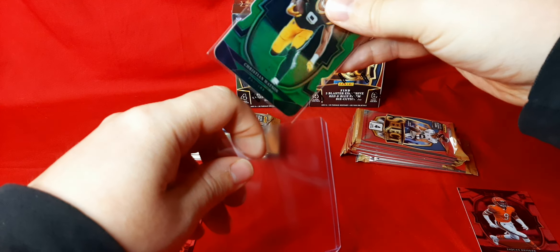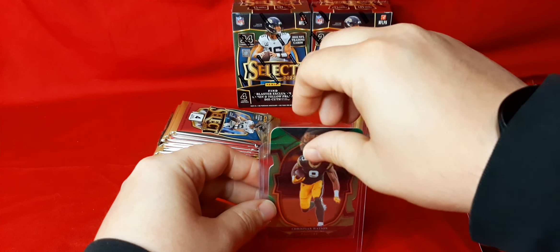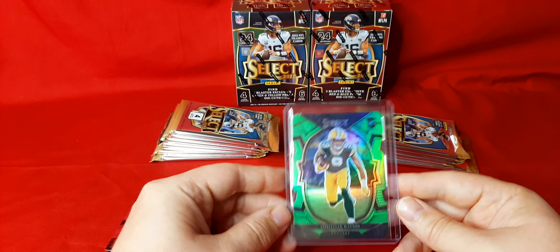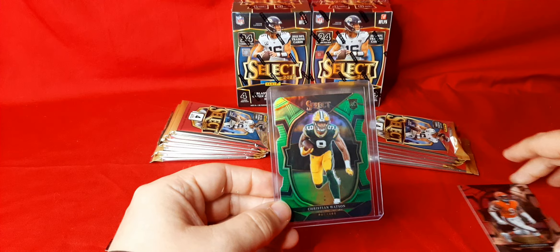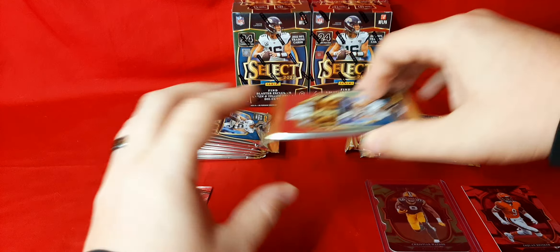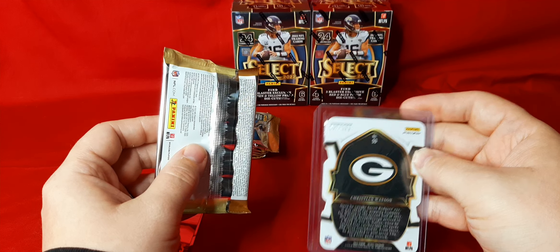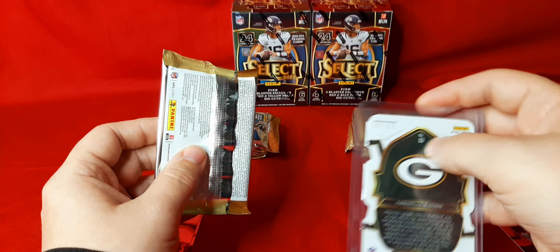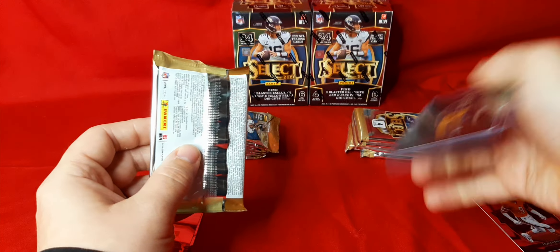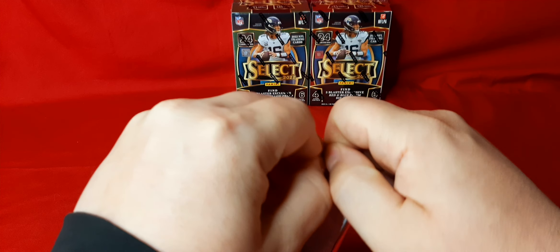Not only is he a good player, he seems like a pretty cool kid. We talked to him after the Eagles game last year — he was humble enough to come over to the Packers fans that were left. That's awesome. So first pack, we get a numbered card and it's Christian Watson — 157 out of 299. One pack, one numbered card, and it's for my PC. That works!